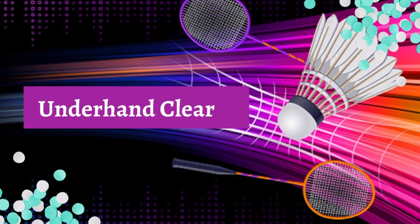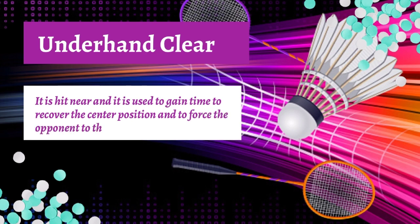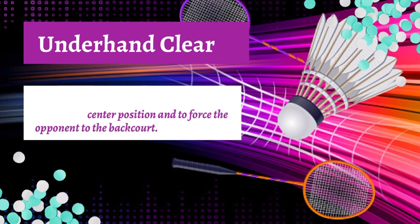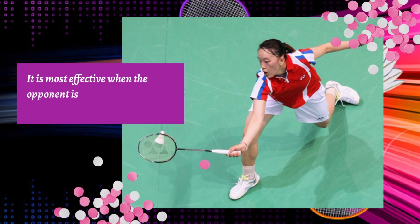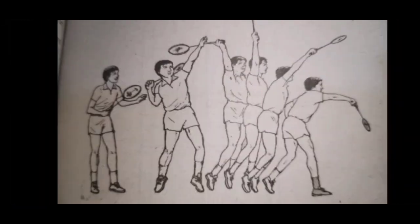Underhand clear. It is hit near the net and is used to gain time to recover the center position and to force the opponent to the backcourt. It is most effective when the opponent is either in the frontcourt or moving forward. Overhand or overhead clear is very similar to the motion of throwing a baseball. The most basic badminton shot with this stroke is to clear a high shot deep to the back of the opponent's court. Here is an example of overhand or overhead clear.